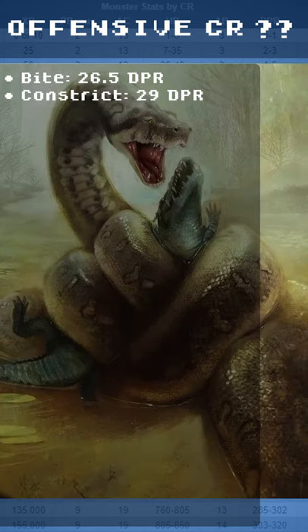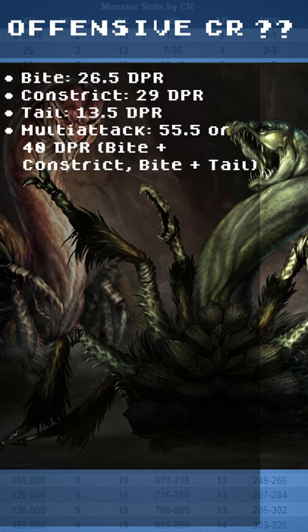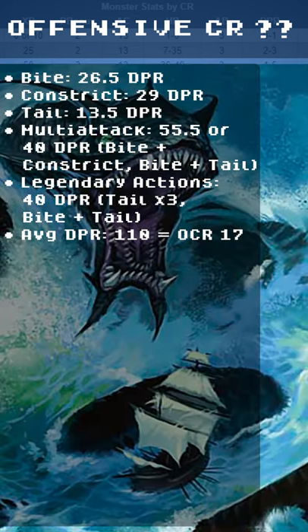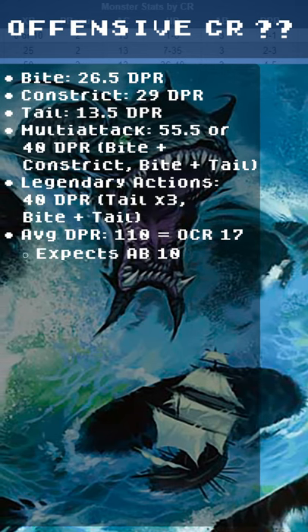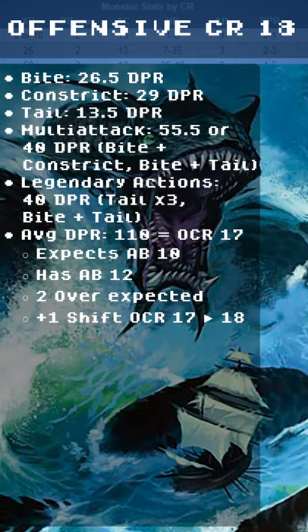The OCR comes from Bite at 26 DPR, Constrict at 29 DPR, Tail at 13 DPR, Multi-Attack at 55 or 40 DPR, and Legendary Actions at 40 DPR. The average DPR is 110, making this an OCR 17 expecting Attack Bonus 10. They have Attack Bonus 12 — that's 2 over the expected, giving a plus 1 shift of OCR 17 to 18.